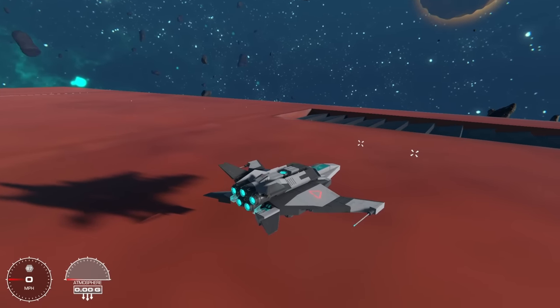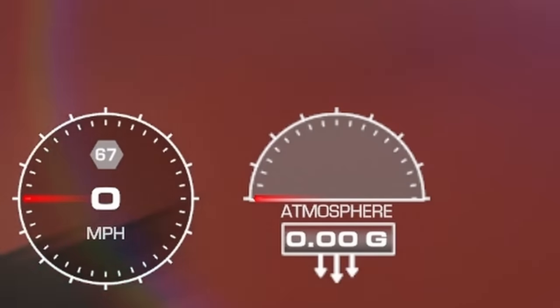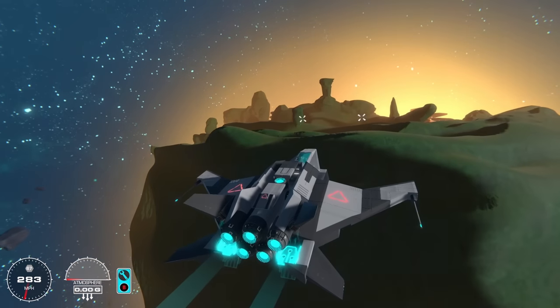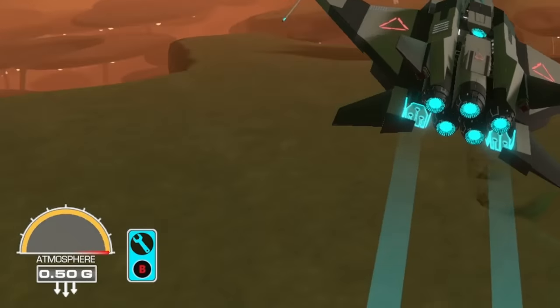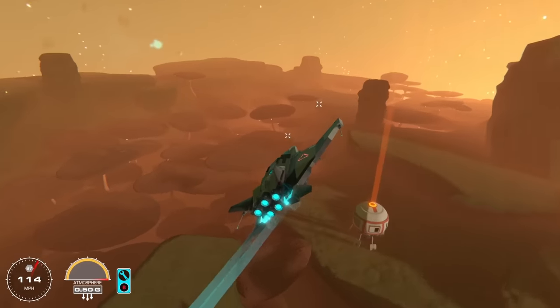You may also notice a new gauge on the screen — this is the atmosphere and gravity gauge. When entering a planet's atmosphere, it will show you how much gravitational pull that planet has.